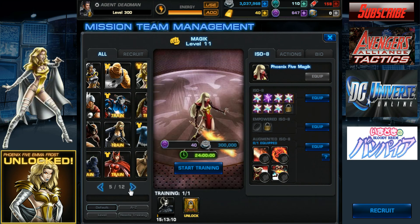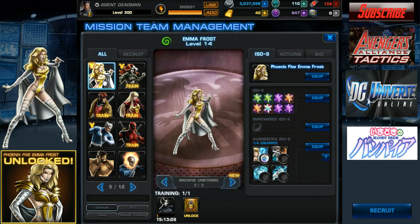So that'll actually finish this up for the Phoenix 5 outfits. For those of you who weren't paying attention, order goes as follows — get them in this order: Phoenix 5 Phoenix, Colossus, Emma Frost, pass on Cyclops. Yeah, unless you really want the series. Anyway, until next time guys, I'll catch you all later. Have a great day.